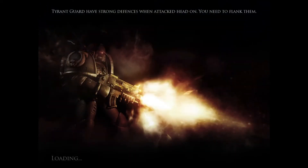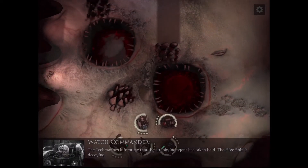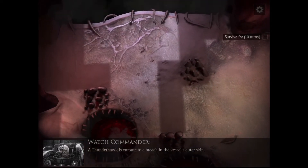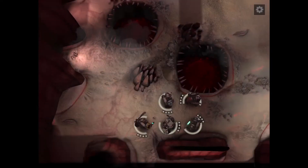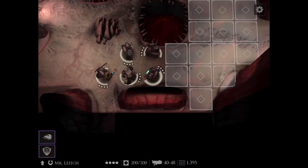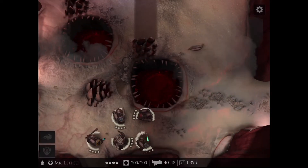The Tech Marines inform me that the attrifying agent has taken hold — the Hive Ship is decaying. A Thunderhawk is en route to a breach in the vessel's outer skin. Prepare for battle — the enemy will find you before deliverance arrives. Is that where they're going to come from? Let me see — that's where the ship is going to meet us. Let's move.